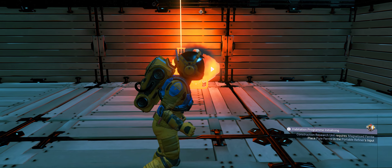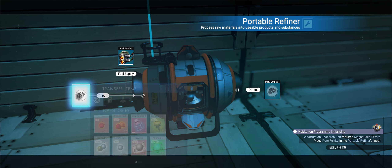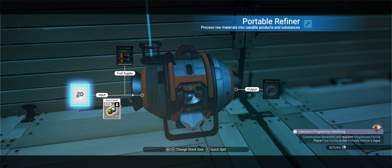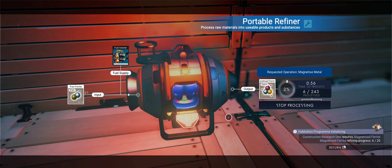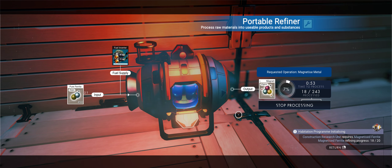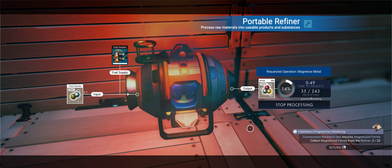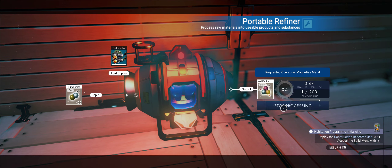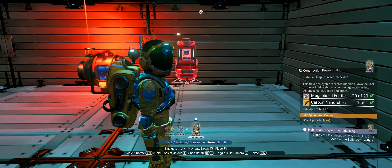It's there — cool. I know what I've got to put in there — pure ferrite. Cut that down to half, we don't need that much. That'll do. We only need 20. That'll do — let it carry on. Building the rest, now we can plonk down this. Now we've got to go and find some modules.